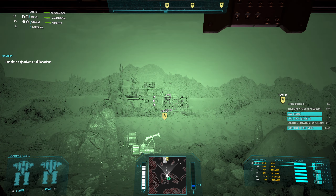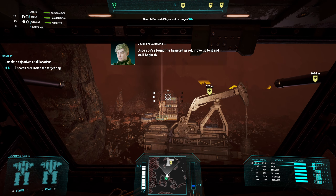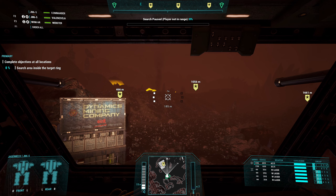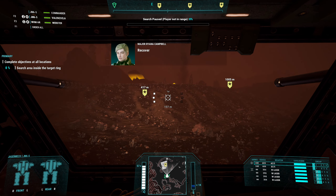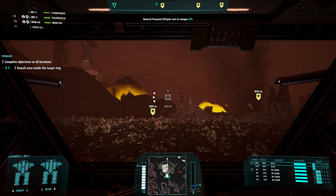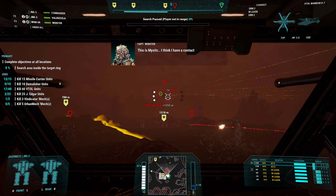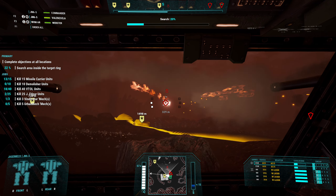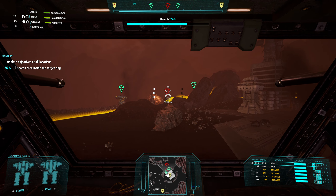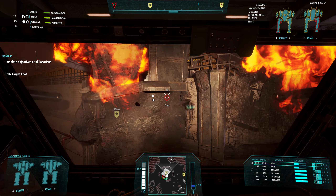We can give it a good look here. Ooh, we're definitely going to pick that up. I'm assuming once we get there — single heat sink, well, we kind of need them, and they've not been in the shops. Once we get here, we're going to start getting more. We'll go get them. Target destroyed. Taking the shot. Target destroyed. Target acquired. Grab target loot — just right there.